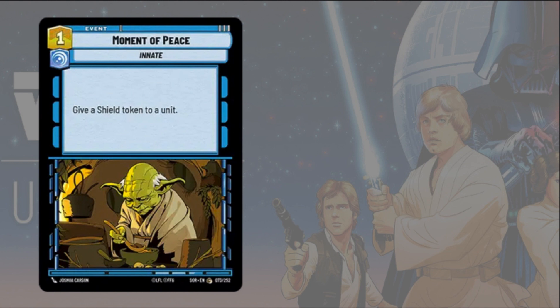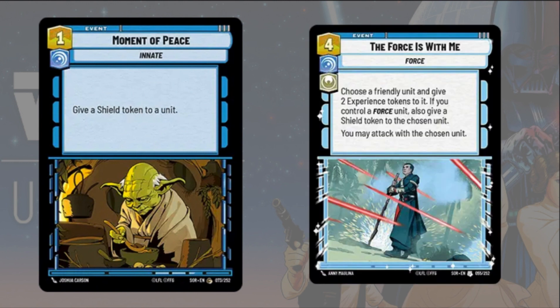For blue events, Moment of Peace simply gives a shield token to any unit — it's a cheap vigilant event. The Force Is With Me costs four resources and is a vigilant heroism event. You choose a friendly unit, give it two experience tokens, and if you control a force unit you also give it a shield token. You may then attack with the chosen unit. It buffs stats with experience tokens, boosts survivability with a shield, and lets you swing immediately — a great card with Luke.